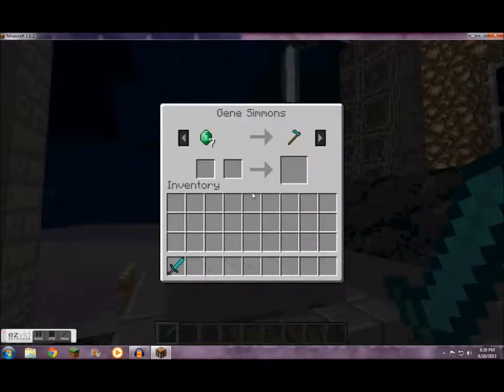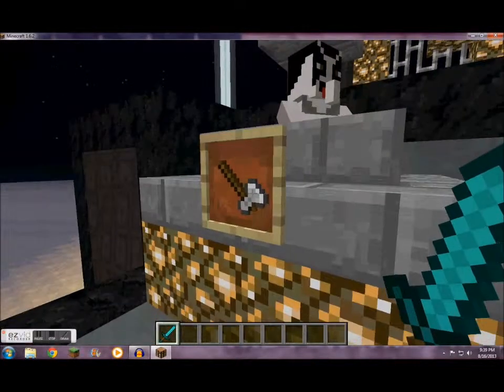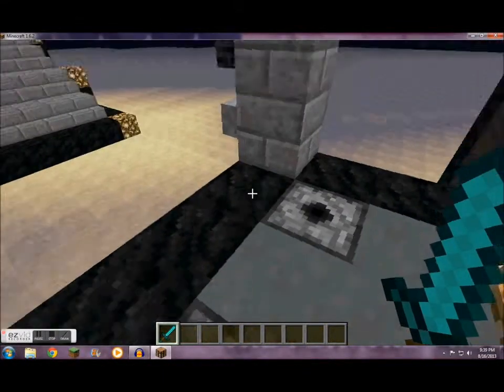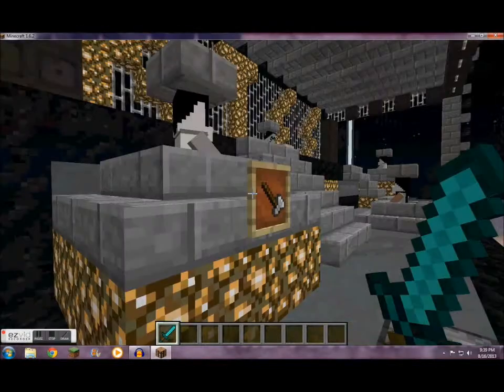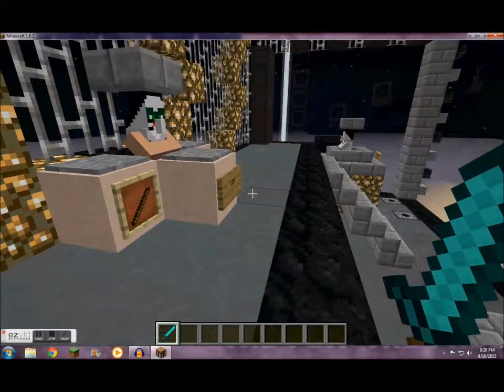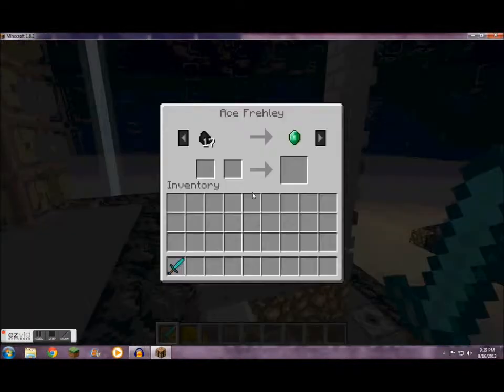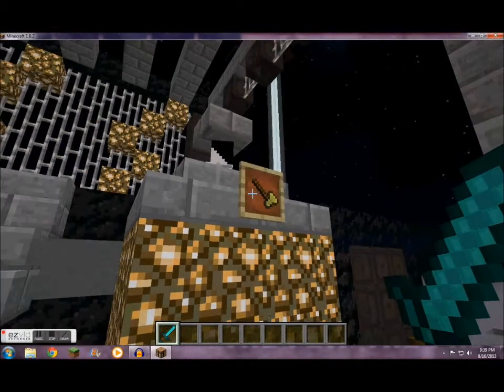I have redone some of the textures, so Gene Simmons actually kind of looks a little bit better. His Battleaxe bass, I have redone a texture for note blocks so that they are speakers now. I have Peter Criss on his drums. I kind of redid the Ace Frehley skin a little bit just to make it look a little better. He's got his Les Paul.